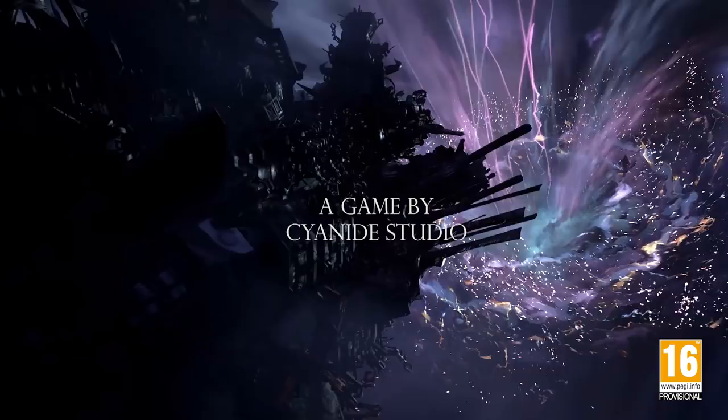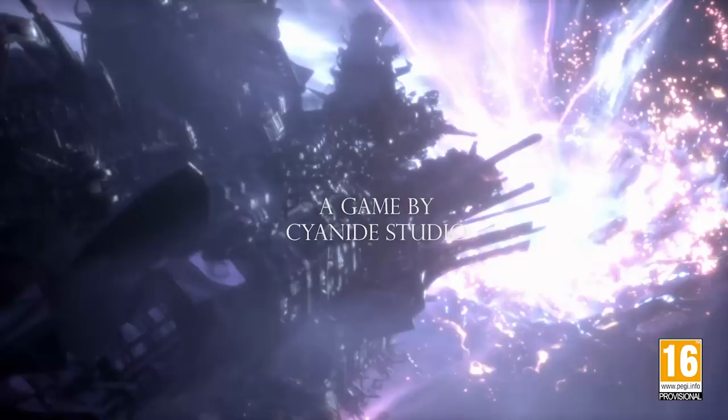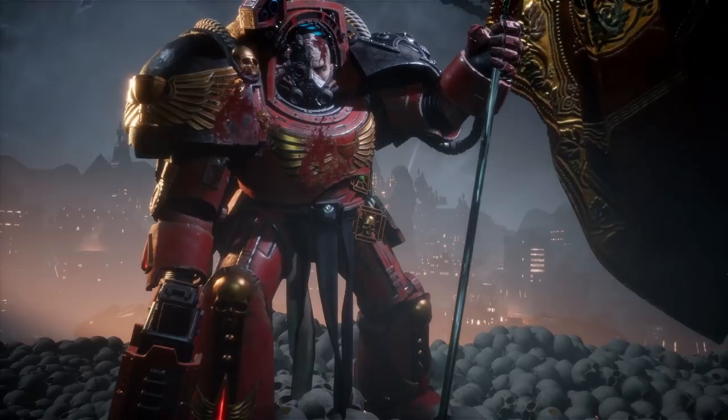Space Hulk Tactics is a turn-based tactics game faithfully adapted from the classic board game set in the Warhammer 40,000 universe. It brings a unique twist on the classic formula of man versus alien in desperate battle. It is set aboard the labyrinthine corridors of abandoned spaceships, derelict, smashed and melded together to form a gargantuan Hulk.